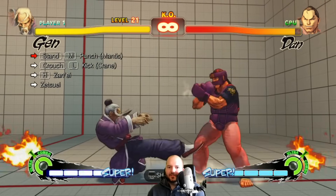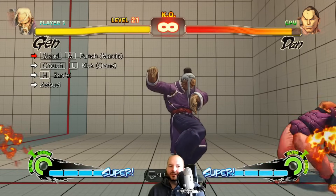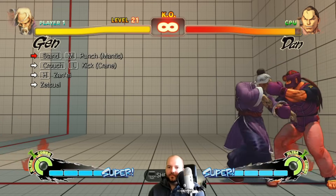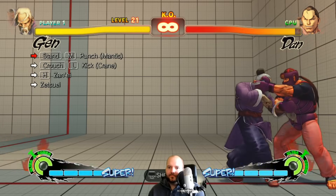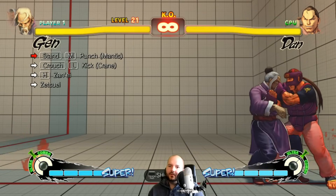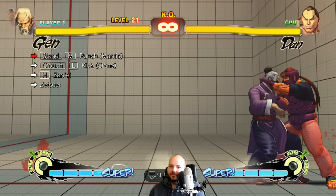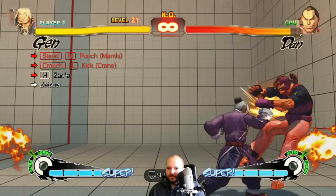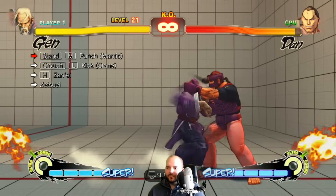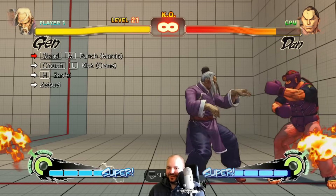Yet another mid-combo stance change, and then heavy super and then ultra — how hard can this be? Oh, we have to actually do the super, and then we have to switch back to do the super. Yeah, so there are two stance changes here in case you haven't caught that.